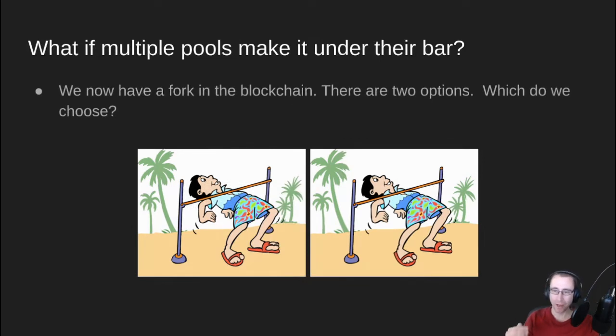Today we're talking about what happens if multiple pools make it under the bar at the same time. Because everybody has their own bar. A big pool has the bar set a little bit higher — it's a little easier for them to get under their bar. A small pool, their bar is a little lower. It's a little harder for them to get under their bar. So now we have a fork in the blockchain. There's two options out there floating around, they've been sent around the network. What does the blockchain do? Which option of the fork do we choose?